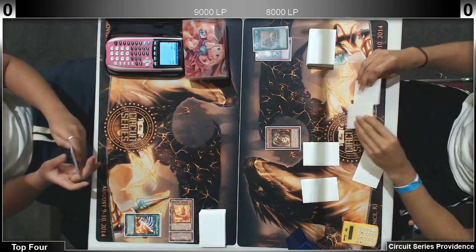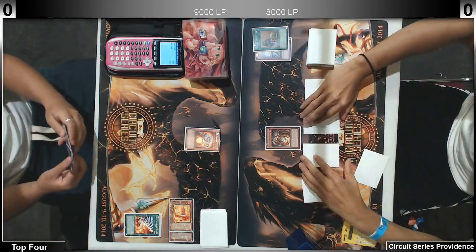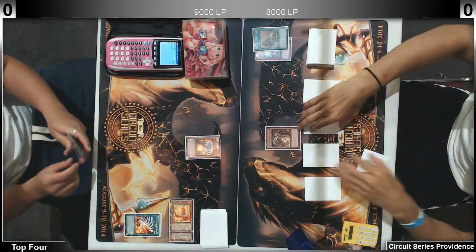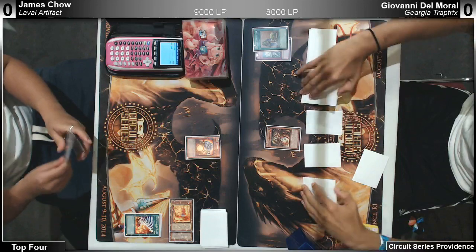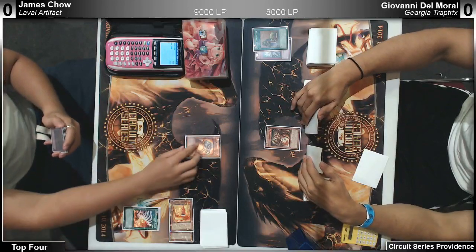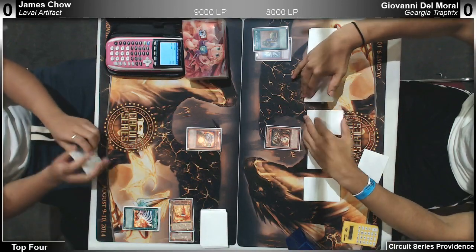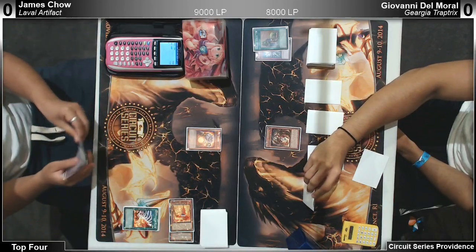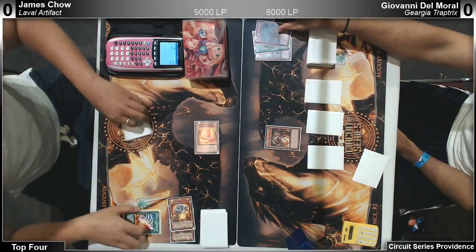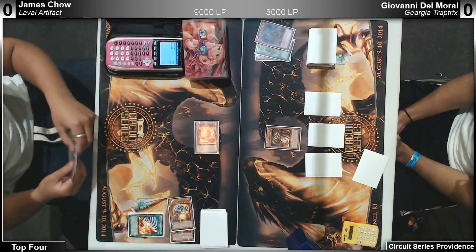He has a lot of traps. He doesn't have armor though. He searched Bottomless first — this gets back the Maiden, which is good. He might just search Sanctum's Nightmare. I wonder what he's gonna do — Warning maybe? Yeah, you might have thought Breakthrough Skill or something.